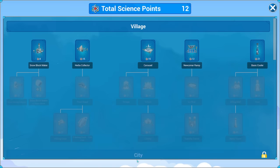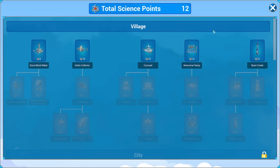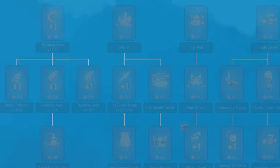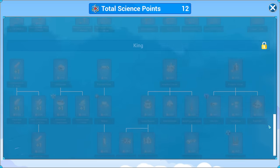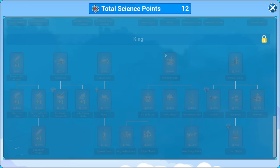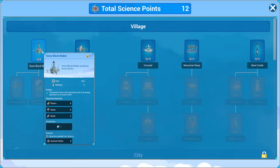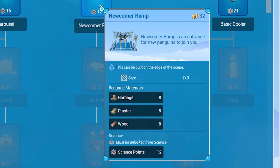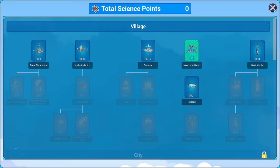We've got 12 science, so we can go into the science menu. Look at all this stuff - everything's grouped into village, then city, then province and then king. There's a festival arena - we could have the penguin equivalent of the beavils! Comment below what band that should be. What do we start with - the snow block maker, the herb collector, or maybe just a newcomer ramp? That allows penguins to come and join us. I'm going to unlock that - I think that's probably sensible.